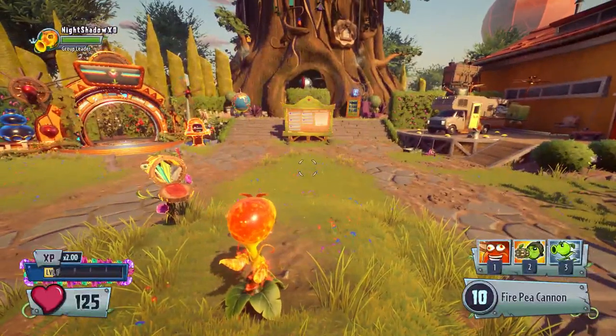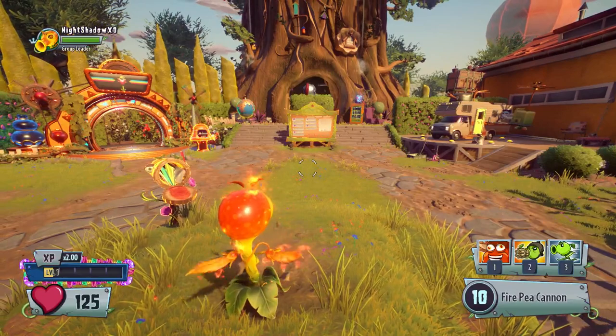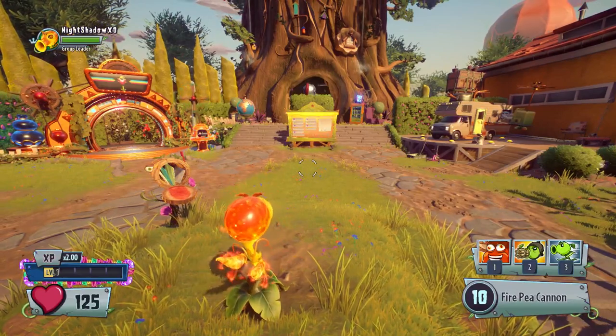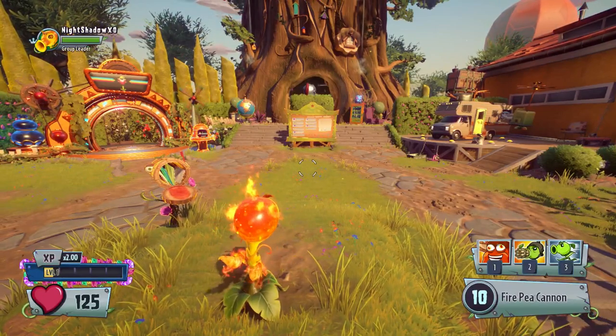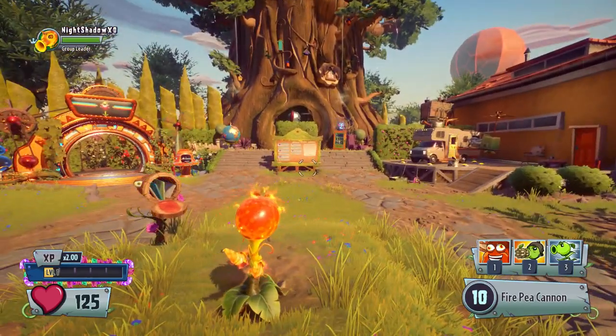Hey guys, welcome back to more Plants vs. Zombies Garden Warfare 2 glitches. I'm going to show you today how to launch yourself better than you used to with the turret glitch — the super launch glitch.